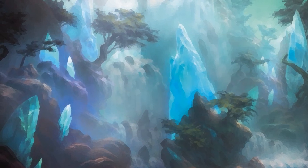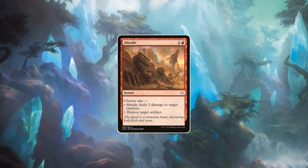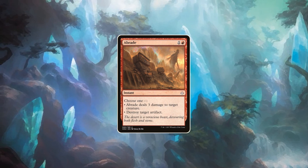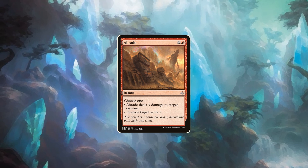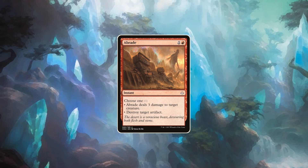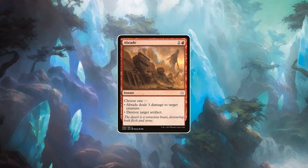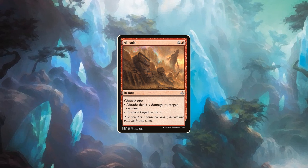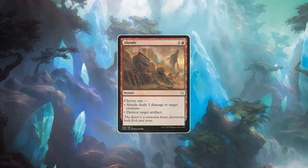The fourth card I see as an auto-include in red is Abrade. While artifact decks have been declining since the partners that used to support the archetype have been banned, Abrade is still as relevant as it always has been. Hitting Winter Orbs against Hogaak or Jitte against almost every creature deck is an upside that can't be underestimated. Usually you are very happy to trade the tempo advantage you could gain from the three cards mentioned above for some great flexibility and late game relevance.